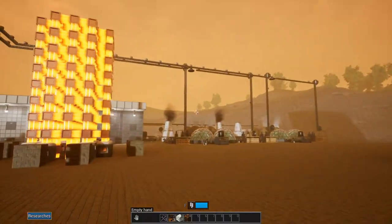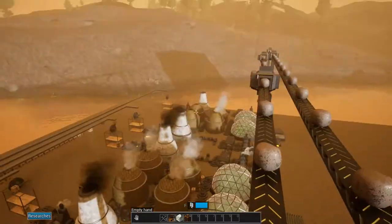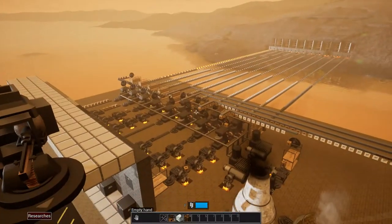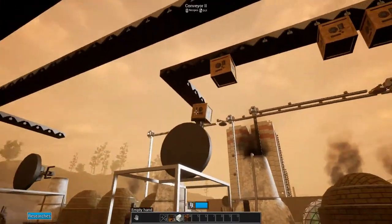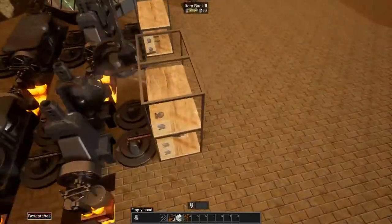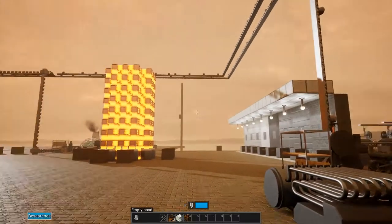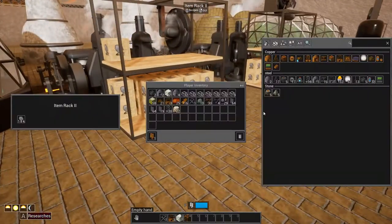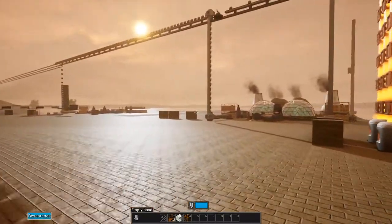I've got it all finished now. I have the second line set up. I do have everything upgraded to mark two — four separate lines going to the reinforced concrete mixers. For aesthetic purposes I put the conveyor belts upside down so the boxes are actually hanging from underneath — I thought that was an interesting little touch. I forgot that I put the steel storage here, so it'll hold 4,000 — it might take a while for the miners to catch up. This one's got 1,800 and the rest have about 800, so production will keep going for now.